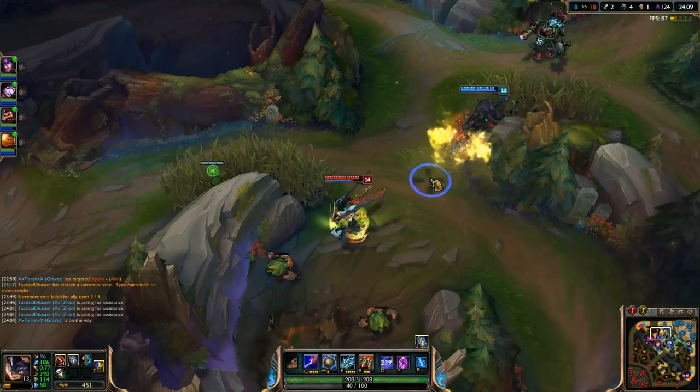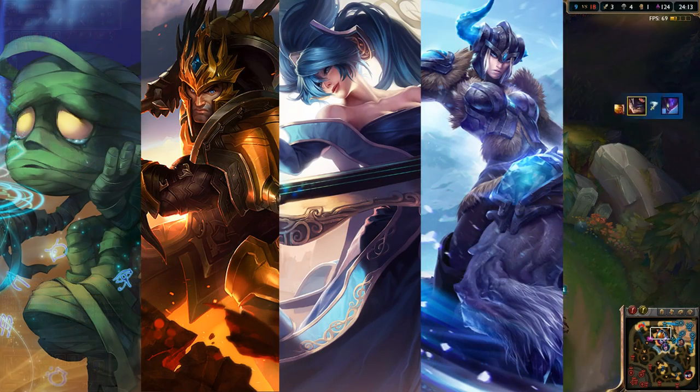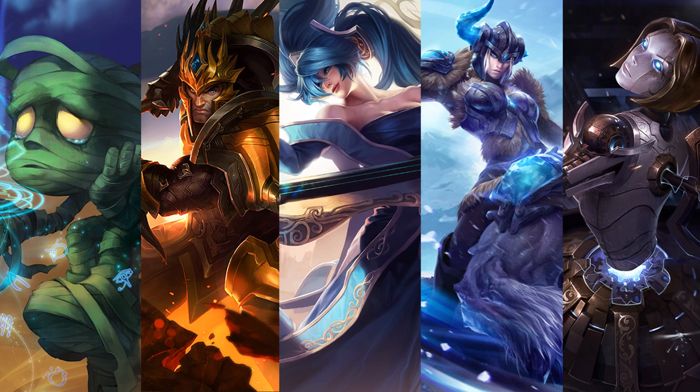As for champions that synergize well with Rumble, those include Sona, Jarvan, Sejuani, Amumu, and Orianna. Teammates with lockdown make it easy for Rumble to land pivotal mid-game Equalizers that can make for quick teamfights and an early lead. Try following up initiations from your teammates rather than starting fights with Rumble, unless they are corralling down a narrow lane.